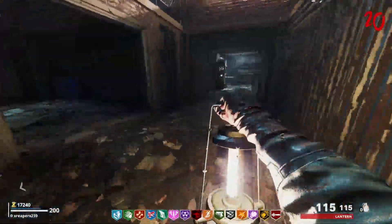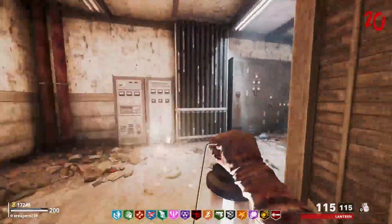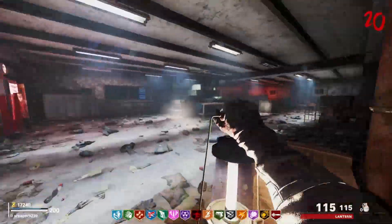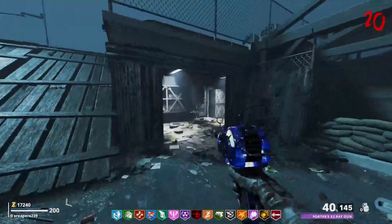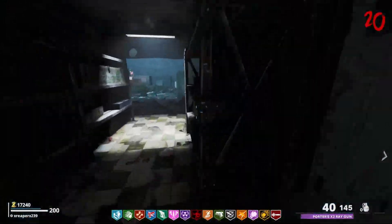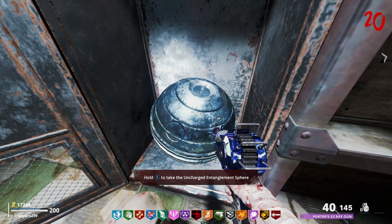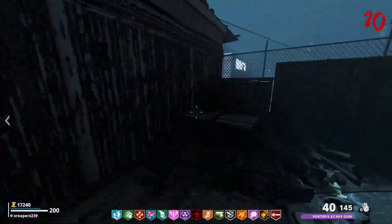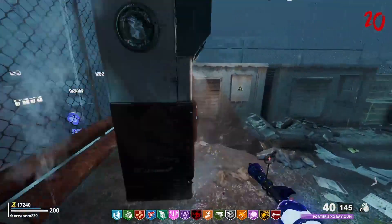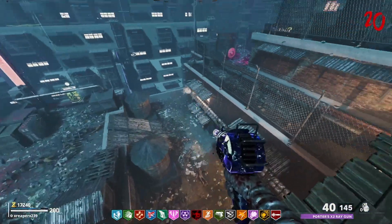Got a little Widow's Wine. Yeah, here's the key card — up here somewhere. Oh, that's a big map. Open Locker — Uncharged Entanglement Sphere. Now where does this go? That is my question. Oh, this brings you out here. Wait, how do we get there? What is that?